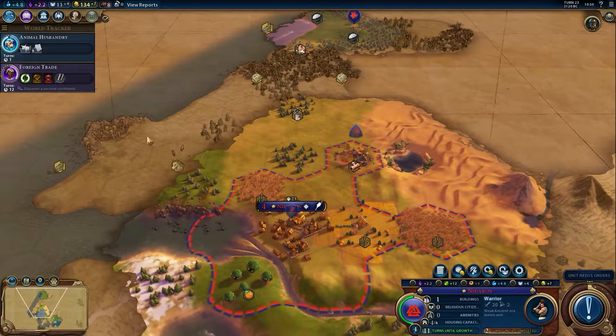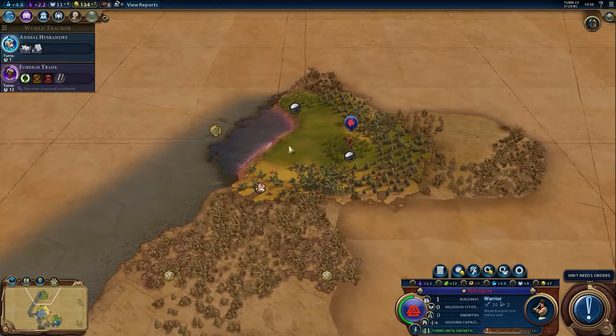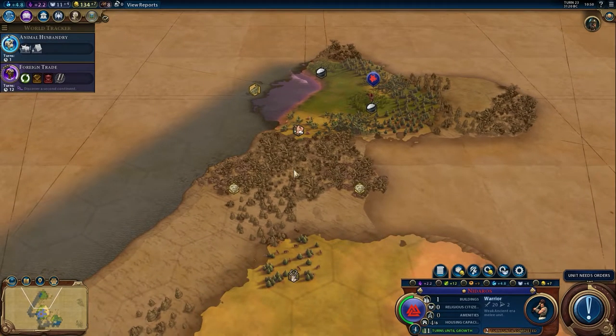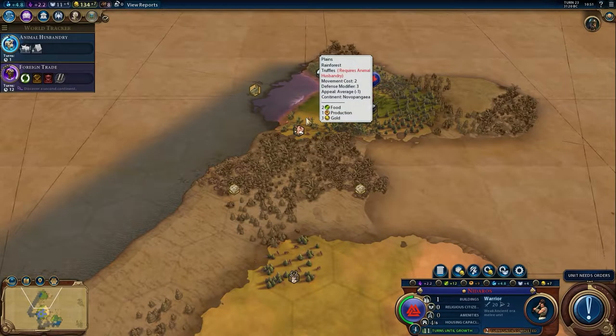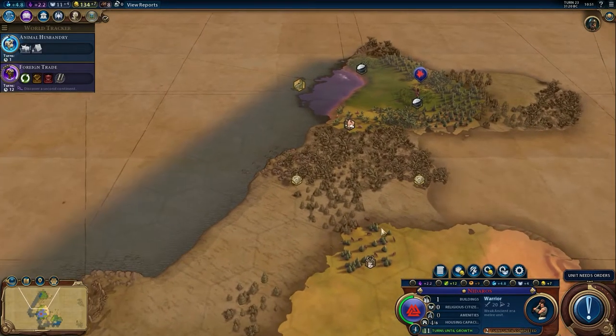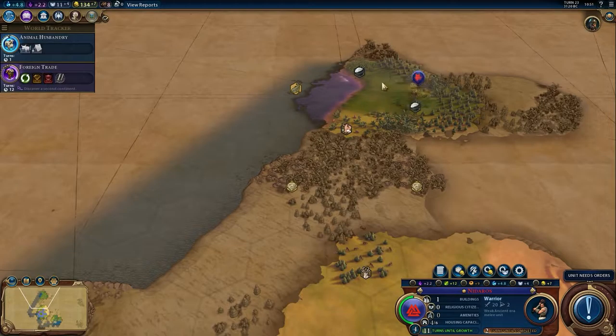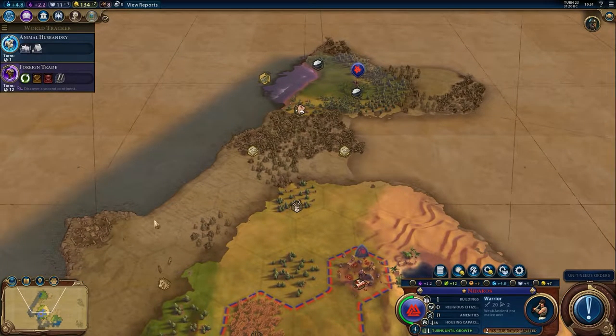So what I'm thinking: clear out this barbarian settlement, then make a city here, and later make another city right here to get out all these resources. We could also clear out this rainforest to raise the appeal of the area. I think we want a city somewhere up here, and then here — but first we need to clear out that stuff.